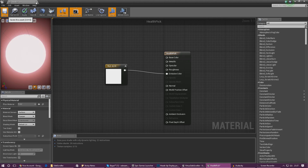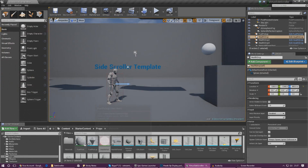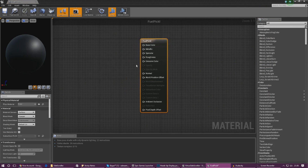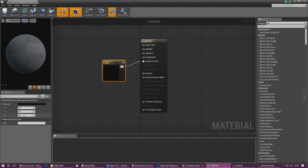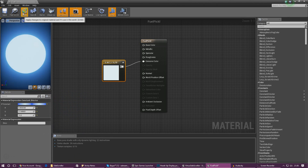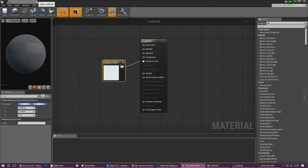Next we need to do the same thing for our fuel pickup material. Open up fuelpick, add in a Constant 3 Vector, and hook it up to Emissive Color. We're going to increase the blue value to 10, but it's still a little too dark. Make it a little bit lighter by adjusting the color, then press Apply. That is exactly how I want it.